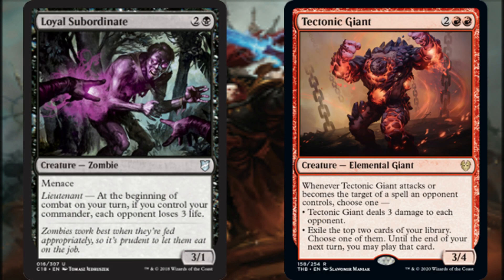We have a couple of combat-related options as well. At the beginning of combat on our turn, if we control our commander, Loyal Subordinate has each opponent lose 3 life. Whenever Tectonic Giant attacks or becomes the target of a spell an opponent controls, we can choose to deal 3 damage to each opponent, or we can exile the top 2 cards of our library, choose one, and until the end of our next turn we may play that card. These options provide great cascading potential during our second main phase.